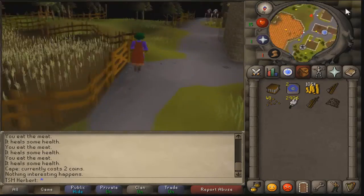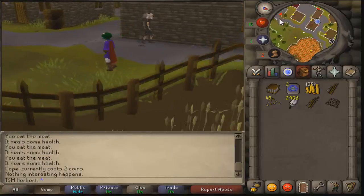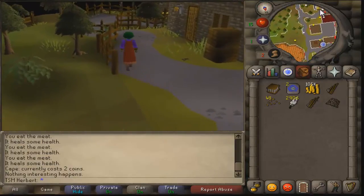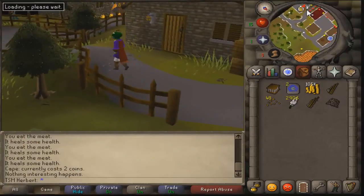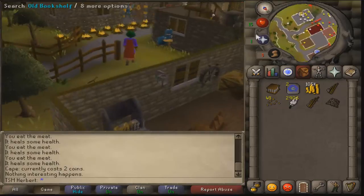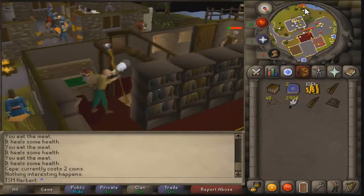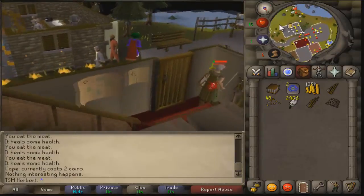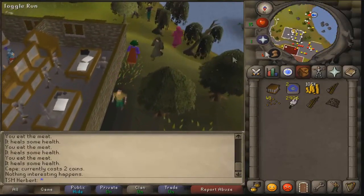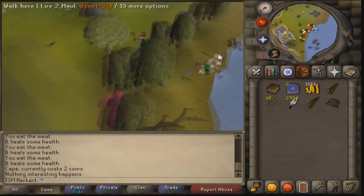Once we get to the central town hall — or the bank, whatever you want to call it — just keep following the path until you get to the bank. There's the bank right there in that corner. Now I'm going to show you guys what to fish and at what level.